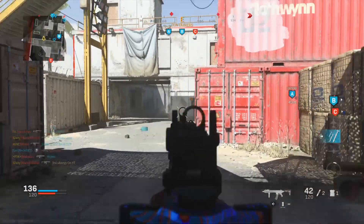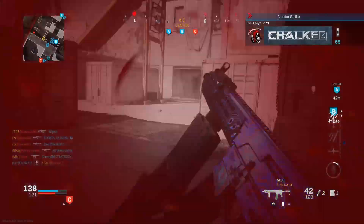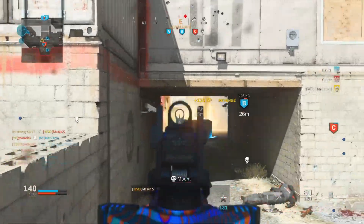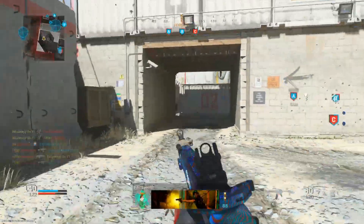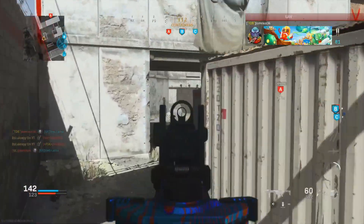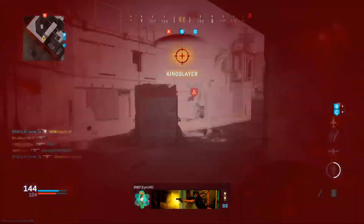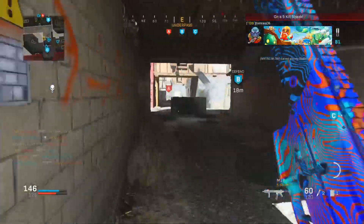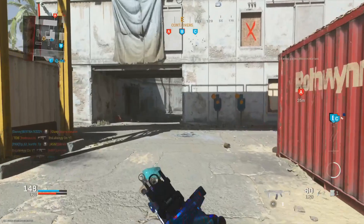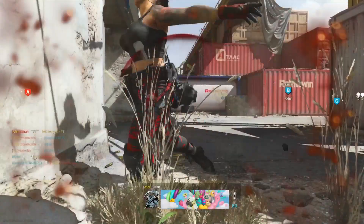I'm lagging — this is not good. Why am I lagging? As soon as I start doing well and I'm close to my VTOL, I start lagging of course. At least my cluster strike got a few kills there. Lynch once again at the back of the map, surprise surprise. If you guys want to get a good KD, that's how you do it — you just camp at the back.